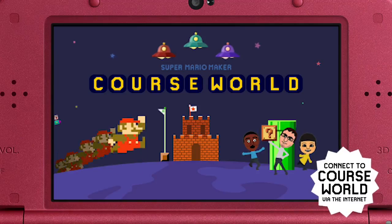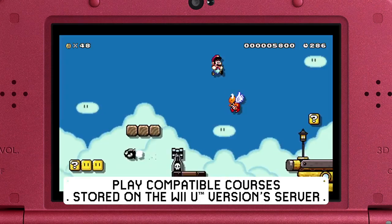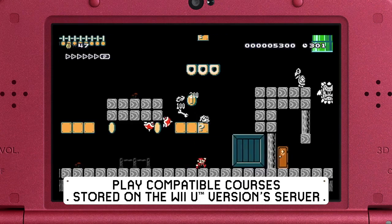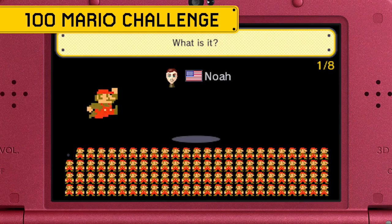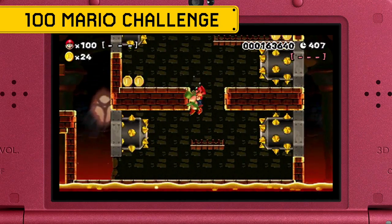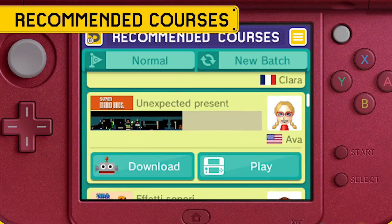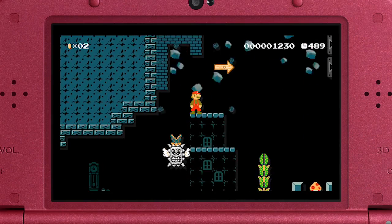If you connect to the internet, even more fun awaits. Just pop into Course World where you can play certain courses uploaded by players in the Super Mario Maker game for the Wii U console. Tackle the 100 Mario Challenge, which pits you against a massive randomized assortment of those Wii U courses. Or enjoy the Wii U version's finest with recommended courses specially selected for your enjoyment.